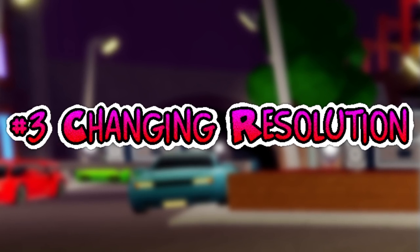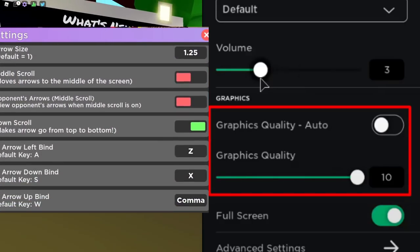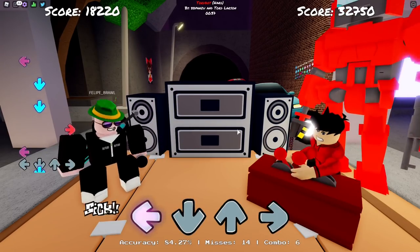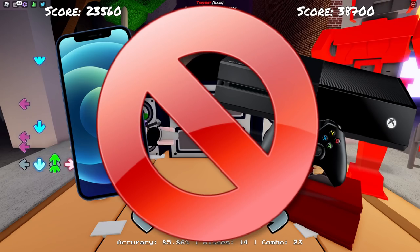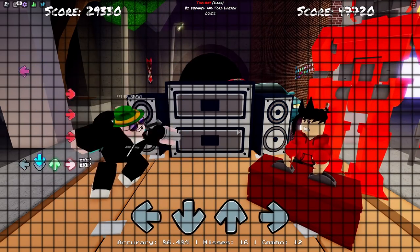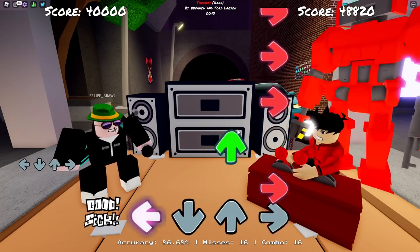Tip number 3 is changing your resolution. Even after all of that — the in-game settings and the Roblox settings — if you're still lagging, your last resort is to change your resolution to a lower setting so there are less pixels for the game to load. Unfortunately this only works for PC or laptop players. Basically, think of the game as a huge canvas filled with millions of tiny little blocks — that's how graphics work, and those little blocks change colors based on your interaction with the game.